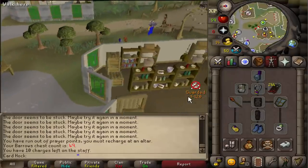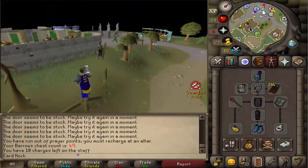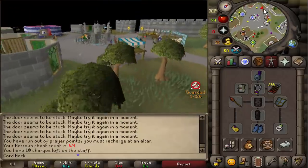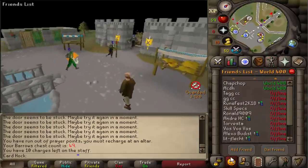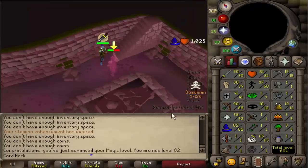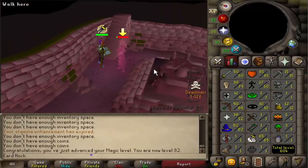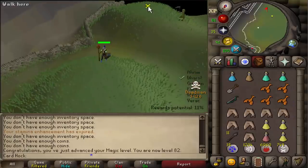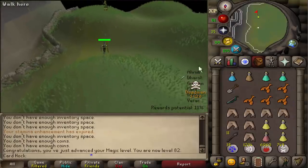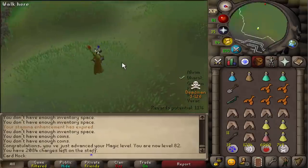My life — I just need to continue doing Barrows. Why would I stop? I need to go recharge my Iban's Staff, so I'll probably do the remainder of the charges on that and then stop. Why would I stop if I'm getting this lucky? This is ridiculous. 82 magic from level 51, so at least I have Blitz — well, that's if I can do Desert Treasure. Thing is, with this strategy I might be leaving it too late to properly train.